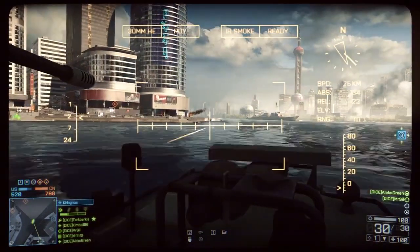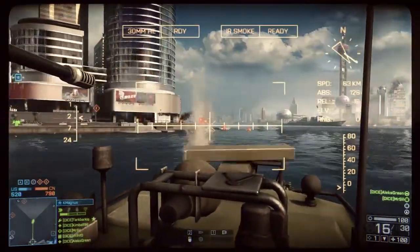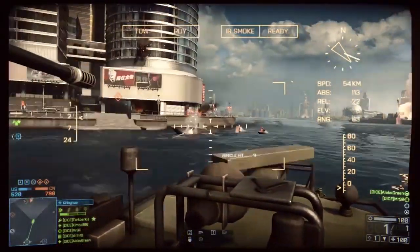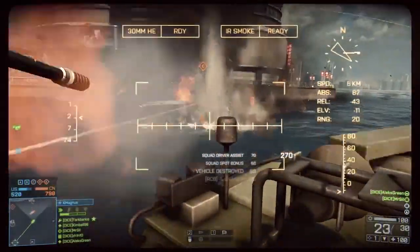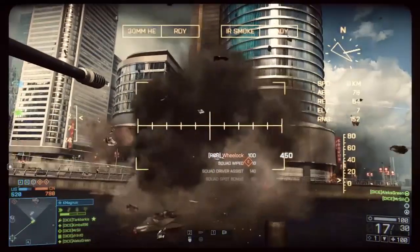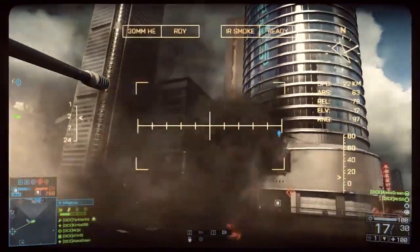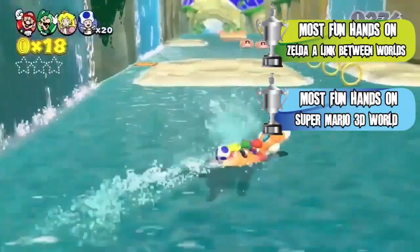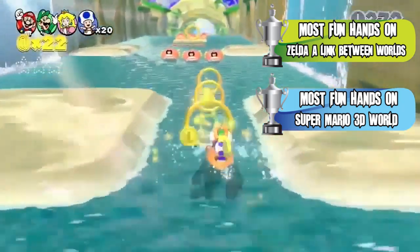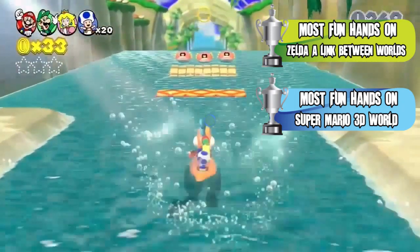The Most Fun Hands-On Game — this is one I actually got to play, because so much stuff was behind closed doors or eyes-only. Both of these are Nintendo titles, and I might get some flack for this, but I'm going to be honest: these were the most fun games I played. The runner-up is Zelda: A Link Between Two Worlds on 3DS, and the winner is Super Mario 3D World — two games I didn't want to leave the demo stations, and ones I can't wait to have in my home later in 2013.